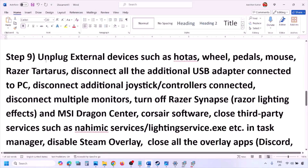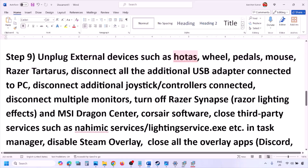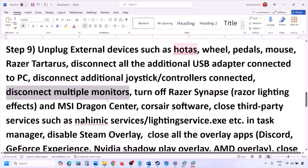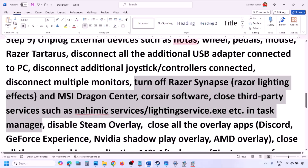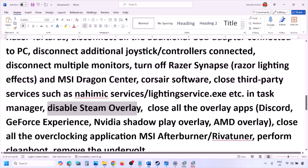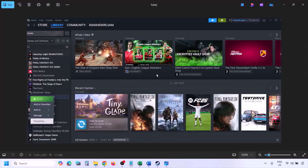The next step is to unplug all external devices you are not using. If you have a HOTAS, wheel, pedals, or any USB adapters or dongles connected, disconnect them. Also disconnect any extra controllers and try launching the game on a single monitor. Close any third-party services or applications that are running.